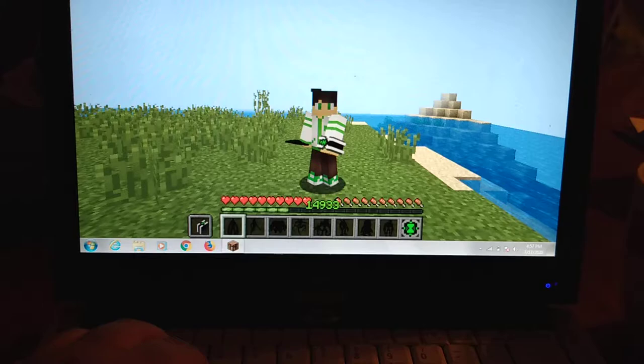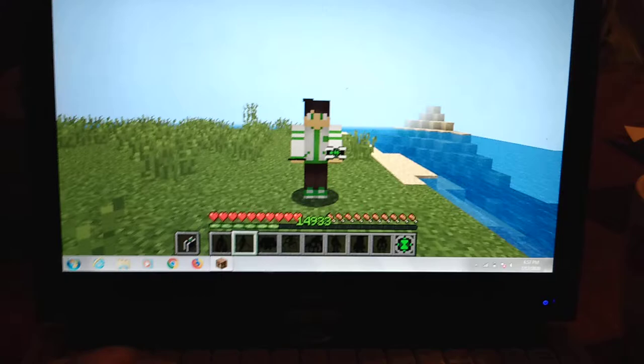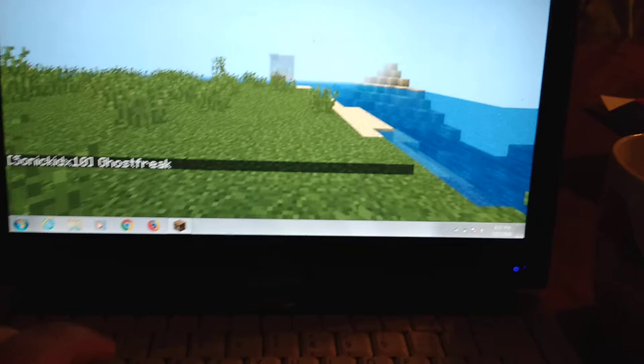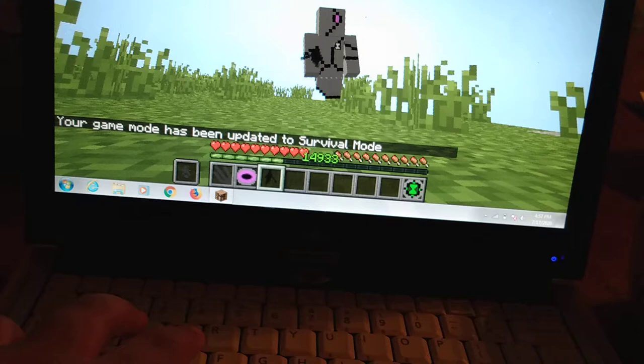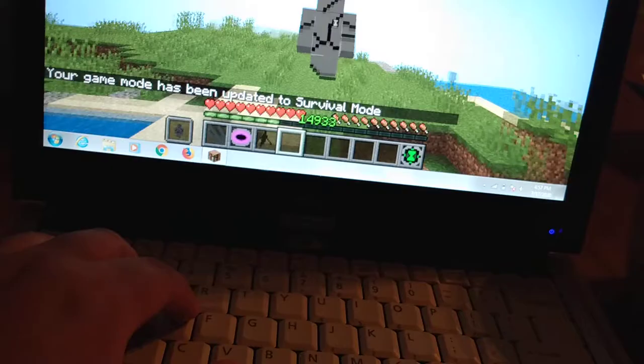Ghost Freak — he can take over mobs, go into spectate mode, go into the ground and find cave systems to find gold and stuff. And to move around press shift and you move around. Because he's a ghost he does not have any legs.